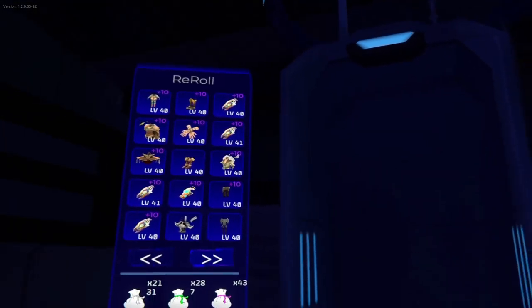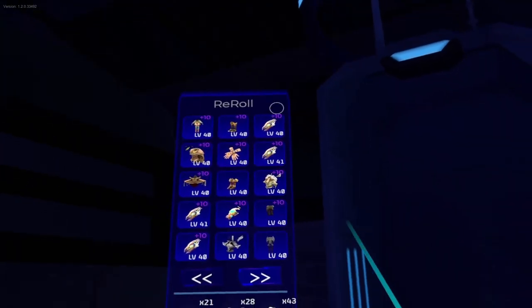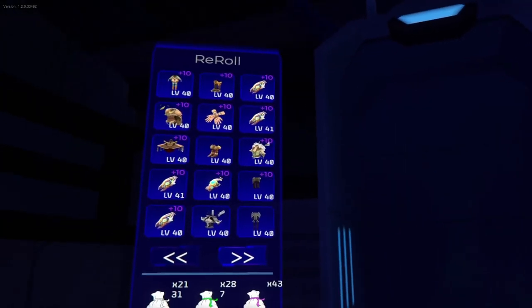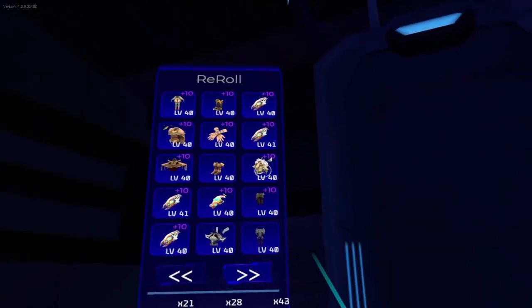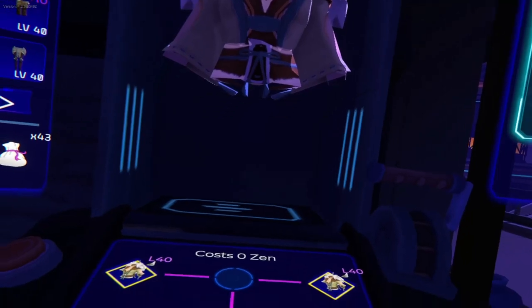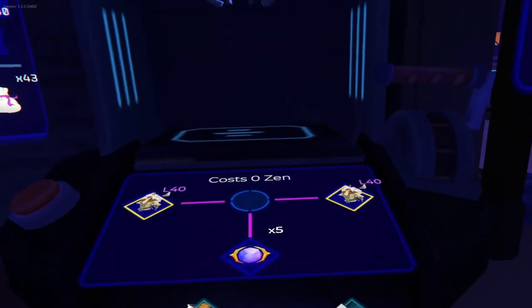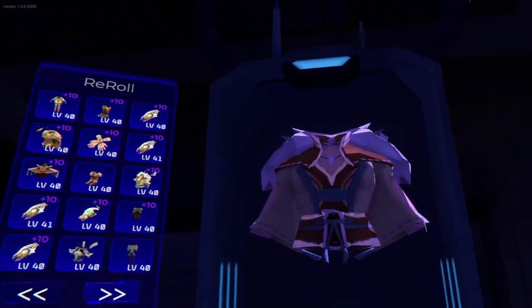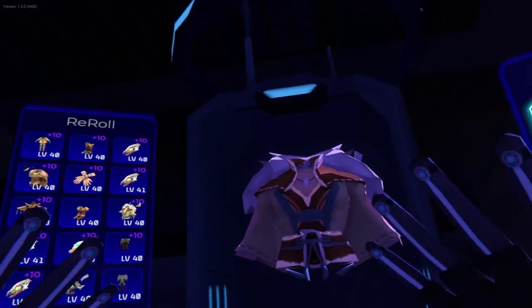Basically what you have to do when you are in this system is click on the gear you want to re-roll. If I take my old legendary right here as an example, it needs five Optima Horns. All the costs in the re-roll machine are based on the rarity.